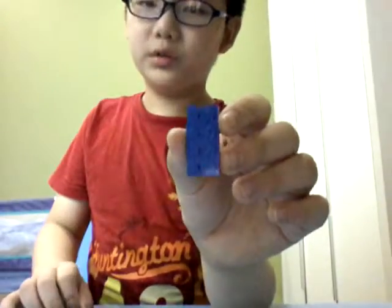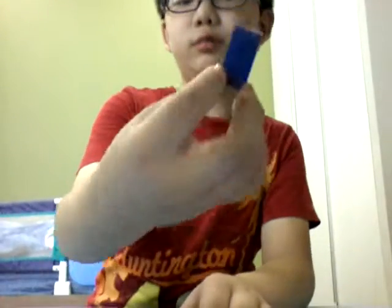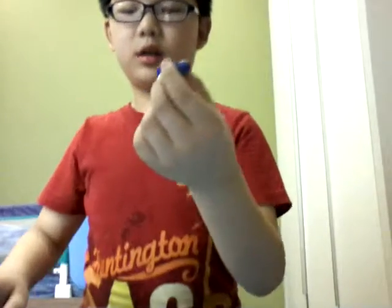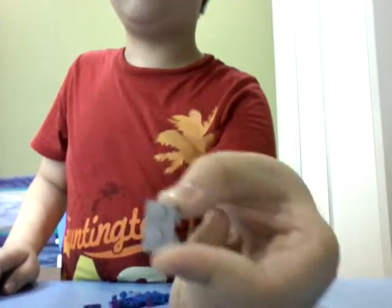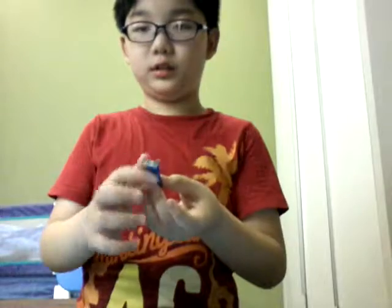The first piece you need is a 2x4 flat blue and another 2x4 flat blue. Place them together — you'll get a 2x4x2 brick piece, like that. Next, you're going to need a 2x1 with the 2 studs hanging down, and place them on any side here.